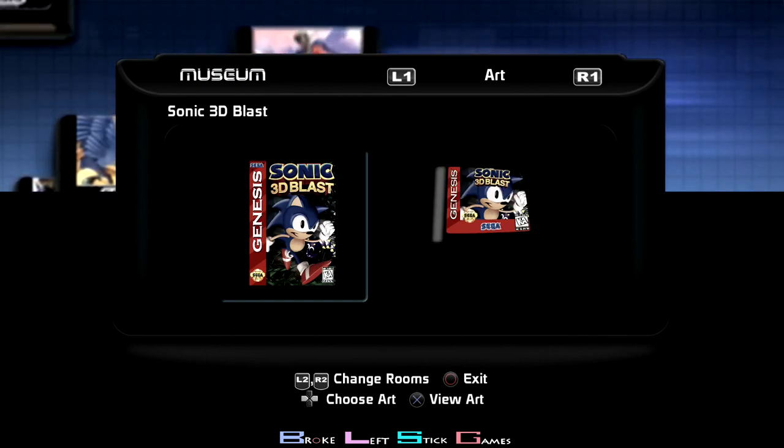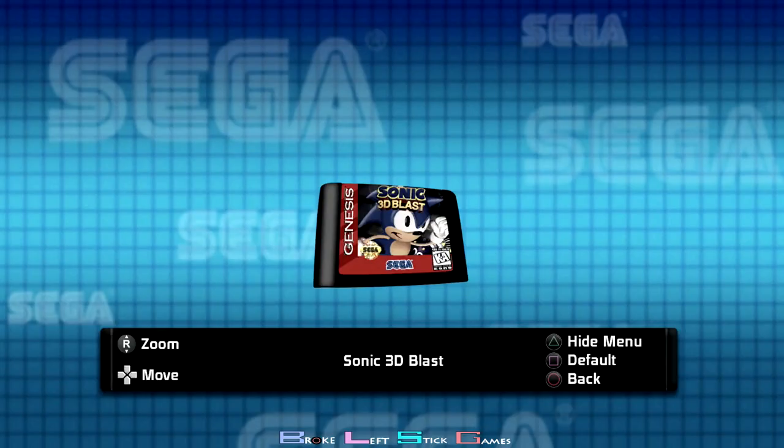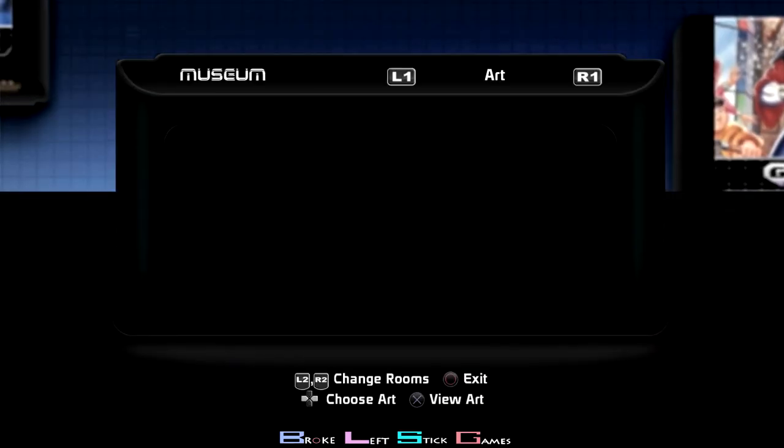Sonic 3D Blast — I never had this for my Genesis. This one you have to collect little animals — I forget the exact name of them. You collect five of them and drop them in a gold ring, then move to the next part of the stage. This is pretty much not missable — you collect five, put them in a ring, go to the next part, collect five, put them in a ring. You get them from the enemies. It wasn't too difficult.